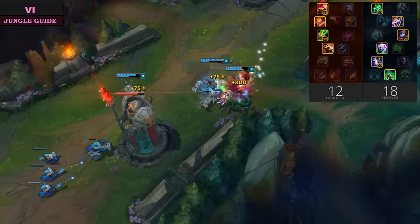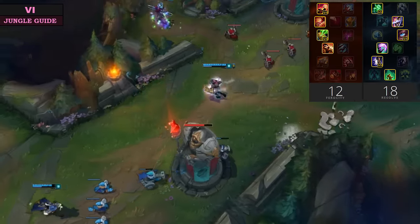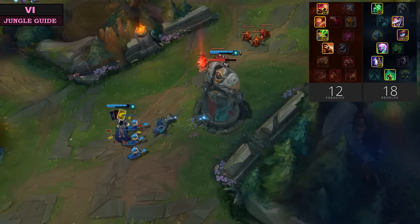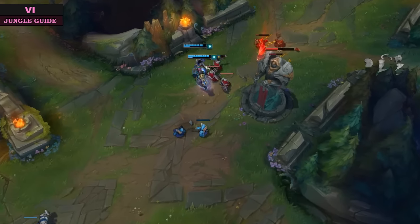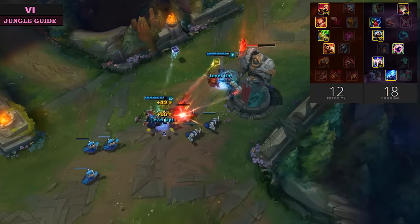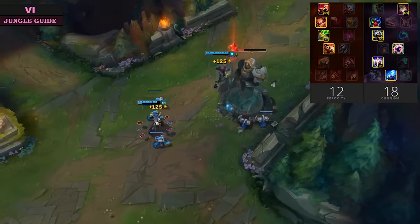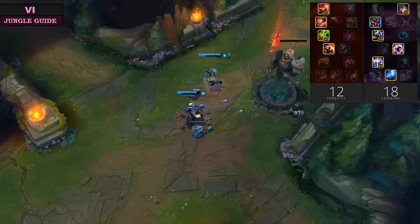For our mastery page we have two different viable options. The first one is the 12 Ferocity / 18 Resolve Strength of the Ages build. This is a great rune page for Vi as you will be a little bit more durable when you jump into those fights with your ult. This is definitely my favorite. But there's a great alternative for those damage junkies — 12 Ferocity / 18 Cunning, and by no surprise we take Thunderlord's Decree as our offensive keystone.